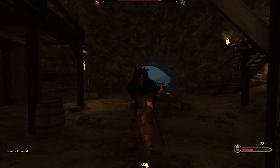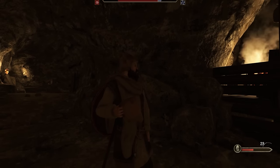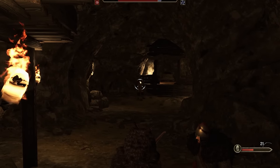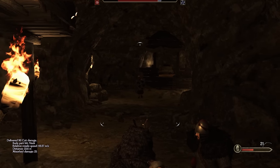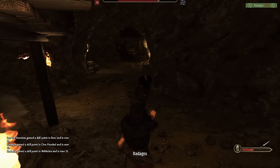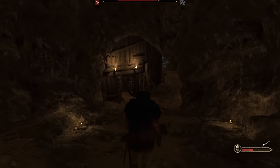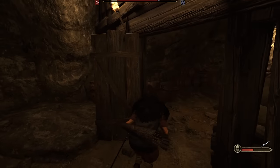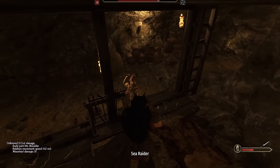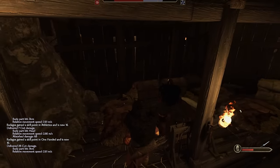Ivar himself, covered in blood, goes in alone to save Uba and avoid risking his brothers' lives. We spot a lone guard who has no idea what's about to happen — he's all alone drinking and talking to himself. Right in the neck and he's down. We aim at Radagas — the arrow bounces off him and he slashes the enemy down. We find the last bandit sleeping and execute him in his sleep. Ivar the Boneless levels up and we are victorious.